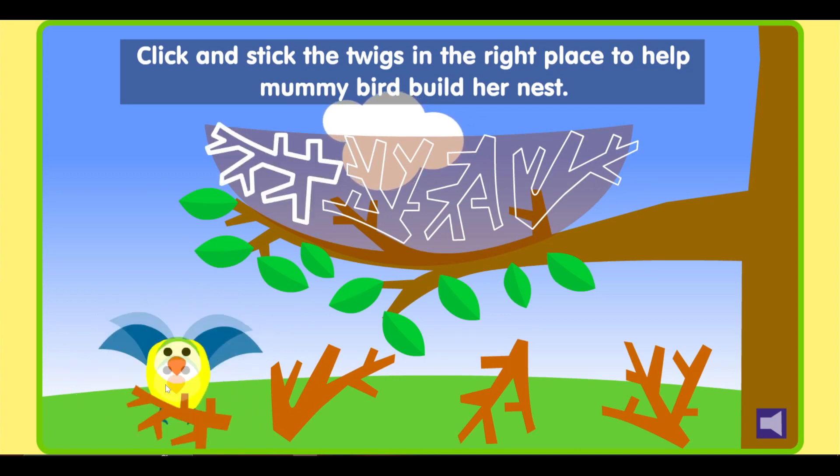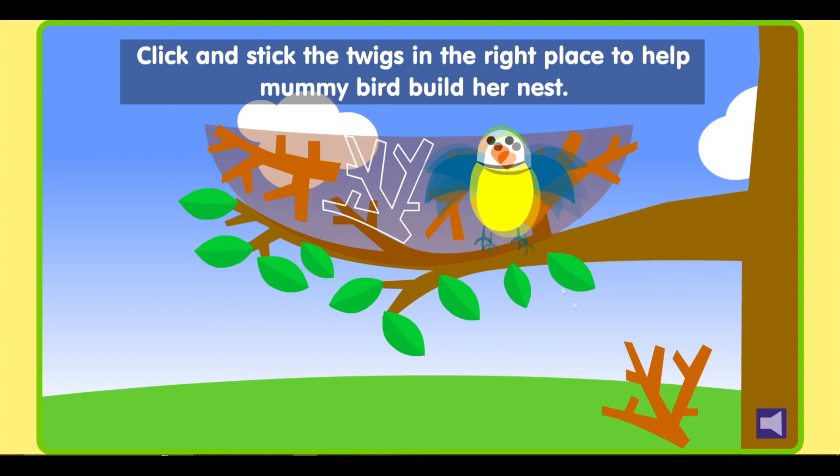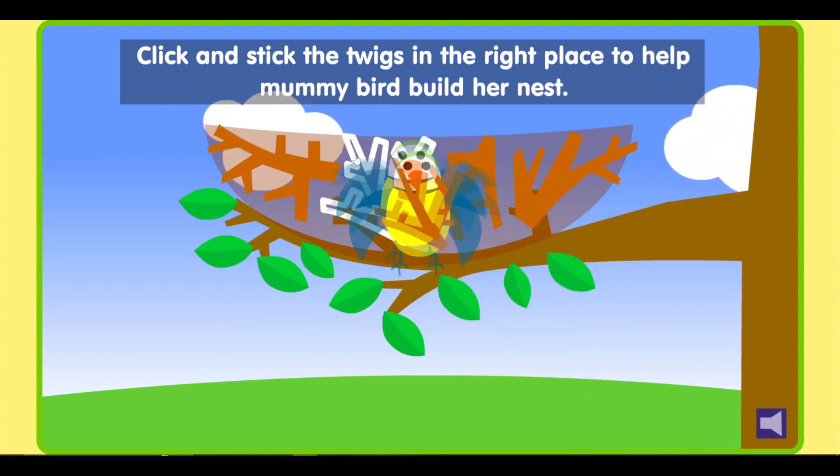Click and stick the twigs in the right place to help mummy bird build her nest. Well done! That's great! Wonderful!